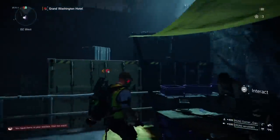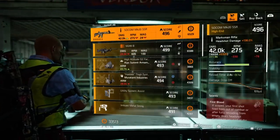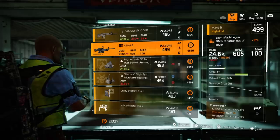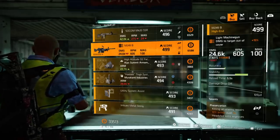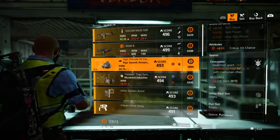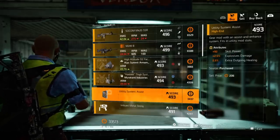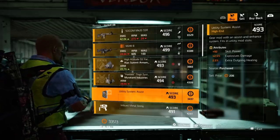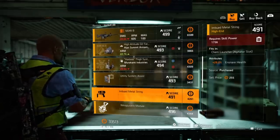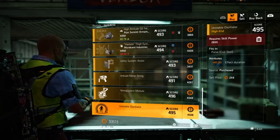At the Campus Settlement: a SOCOM MK20 SSR with First Blood — even with Unhinged the damage range is low, so look for something else. An M249 to save some farming. An Alps Summit mask with 8.5% crit chance and Concussion. A Morikami Industries holster with 13,626 health, 10% crit damage, and utility mod slot. A utility mod with 92 skill power, 2.5% explosive damage, and 2.5% outgoing healing for support builds. A Chem Launcher mod at 29.2% ensnare health and a Hive mod at 28.3% healing.